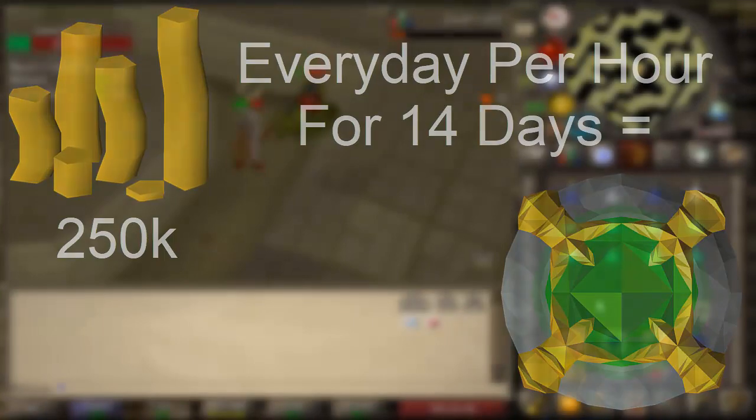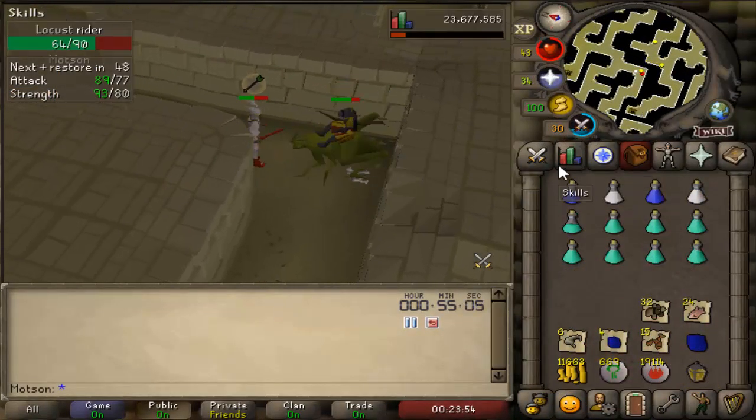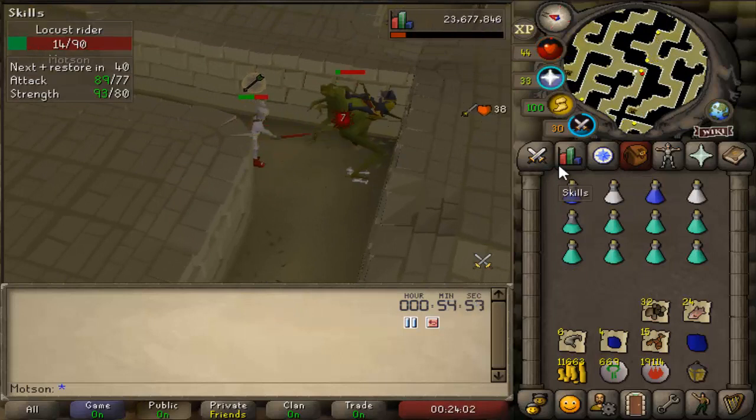If you want to be more accurate with the GP an hour needed for your bond, just take the current price of the bond and divide it by 14, and that's going to tell you how much you need to make every hour to afford a bond in 14 days.